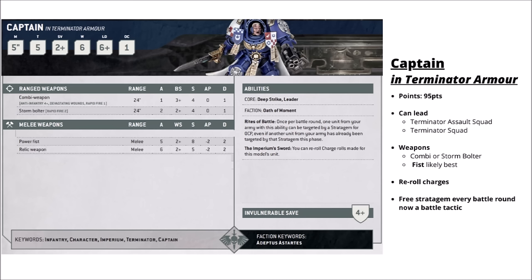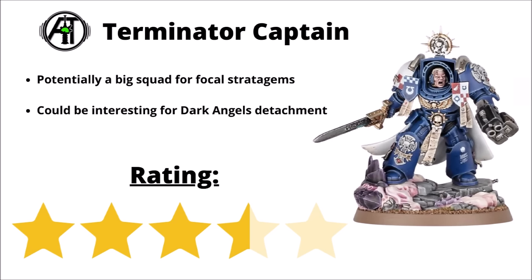Next up, we've got the Captain in Terminator armour at 95 points, who can lead either the Terminator squad or the Terminator Assault squad. Likely armed with a Power Fist at Strength 8 plus a combi weapon or Storm Bolter, he's quite tough at 6 wounds and Toughness 5. Besides 3 free stratagems from Rites of Battle, he also gets the Imperium Sword allowing you to re-roll charge rolls for his unit — handy if Terminators are trying to make a charge out of Deep Strike. His value is tied to the Terminator units, which most competitive armies aren't really building around as their primary damage dealers. Could be interesting with the new Dark Angels detachment once we get full release and points. Overall I've chosen to give him a 3.5 out of 5 — not terrible, but not super standout either.